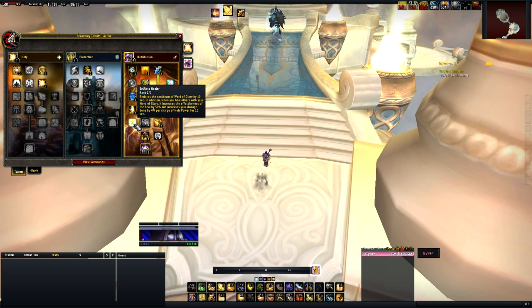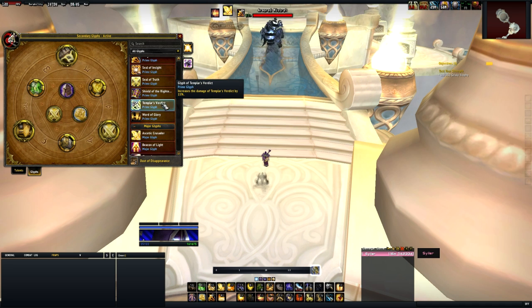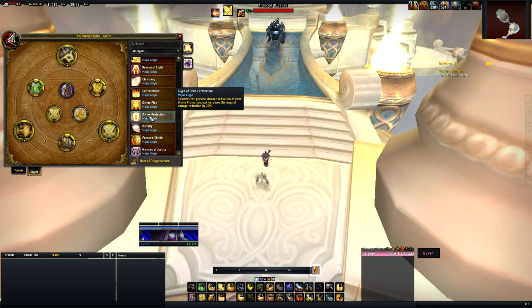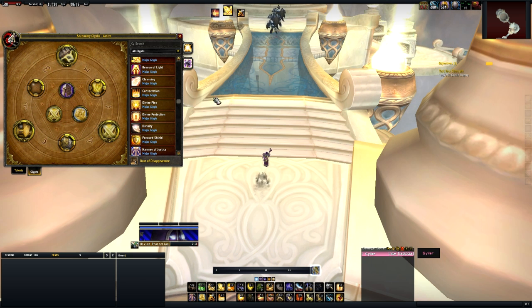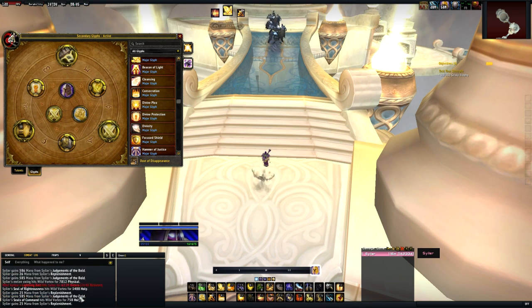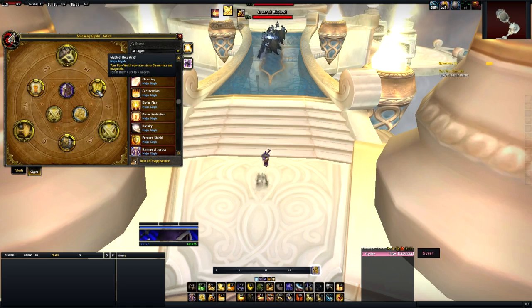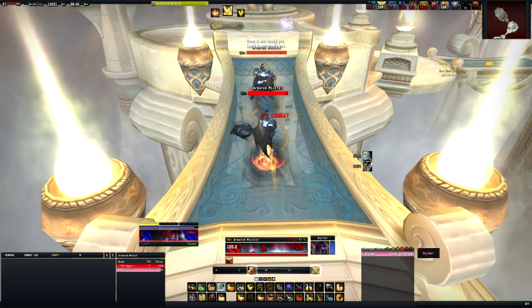I also went for Selfless Healer due to the 10-second Word of Glory, which is crucial here. I've dropped Repentance for this and picked up Divine Storm as well. I've got Glyph of Holy Wrath, Glyph of Word of Glory instead of Exorcism, and I'm going to pick up Divine Protection. These mobs deal melee and cast damage but it's all nature damage, so using an Aura won't do anything. I'm also picking up the extra magic damage resist in place of physical damage resist.